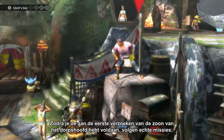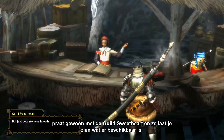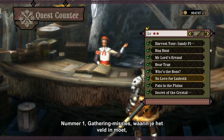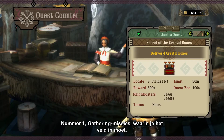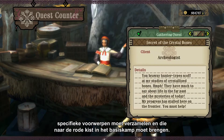Once you finish the first village requests from the Chief's son, you can start taking on real quests. Just talk to the guild's sweetheart and she'll show you what's available. There are three different types of quests. Number one, gathering quests, where you are tasked to go out in the field, gather some specific items, and deliver them to the red box at the base camp.